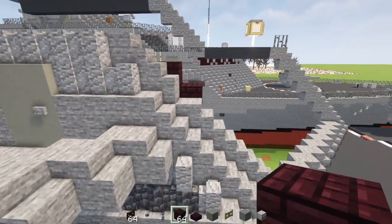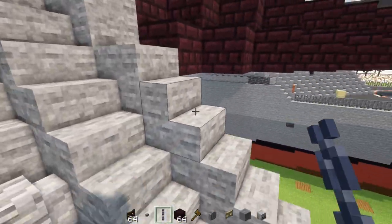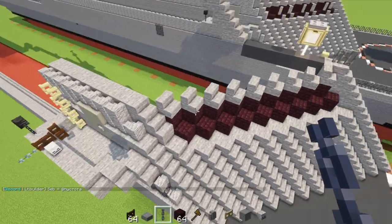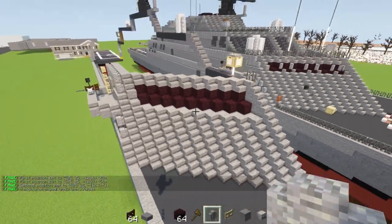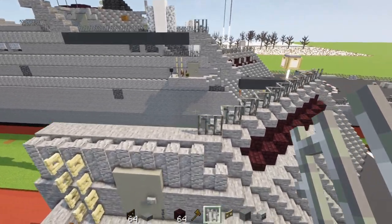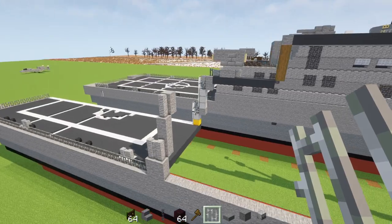Next, take a nether brick block and add it to the side of the stairs, then another one diagonally forward. Make a pattern where it goes diagonally all the way up to the front. Once done diagonally, extend the same thing with the bottom stairs and the top row of stairs all the way across. We also added stone blocks in between the stairs. For the top part, add stone blocks diagonally going across, then add iron bars along the edge all the way across to the very end.